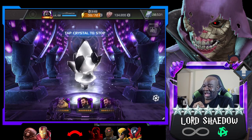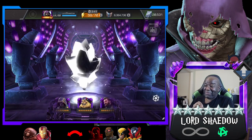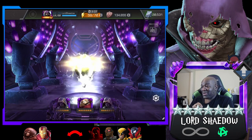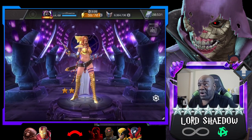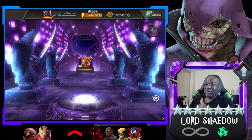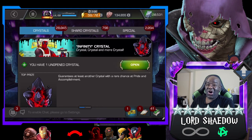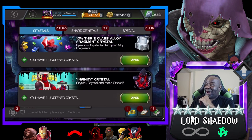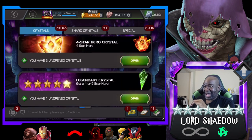I'm actually excited because I'm getting a new champion no matter what, so I'm going to be happy even if it's Namor. And the new champion is Angela — that's a good one! Her awakened ability gives her that degeneration — oh man, that's a great one. I remember when I kept pulling Angela as a six-star and I was not happy about it, but she's undergone a transformation and is actually really good. Seven-star Angela — okay, that's what's up!